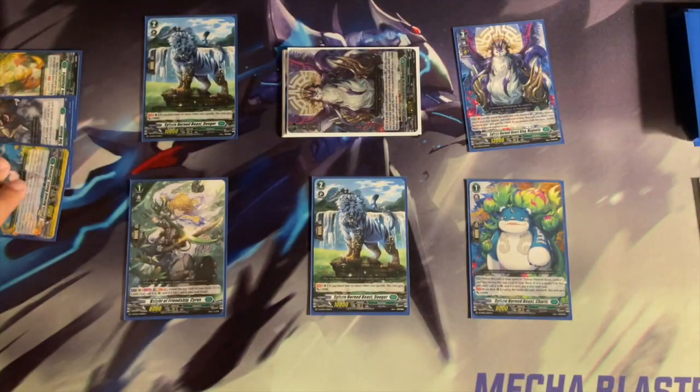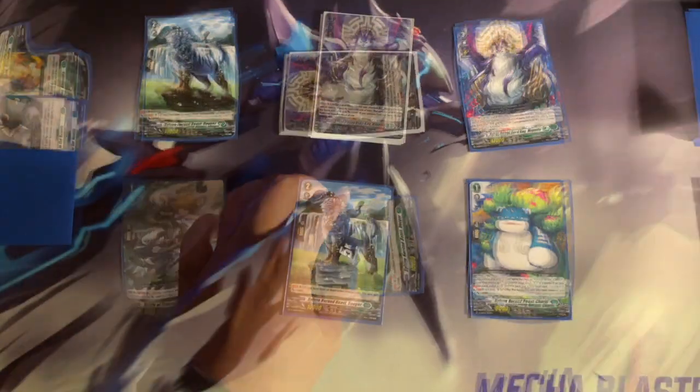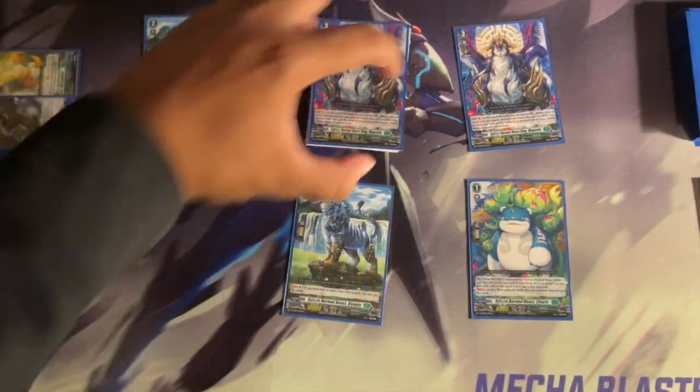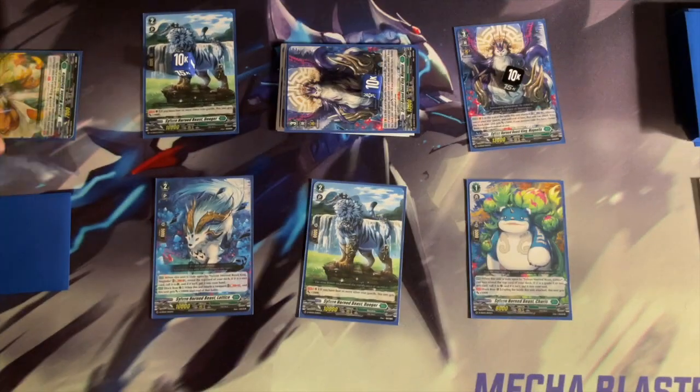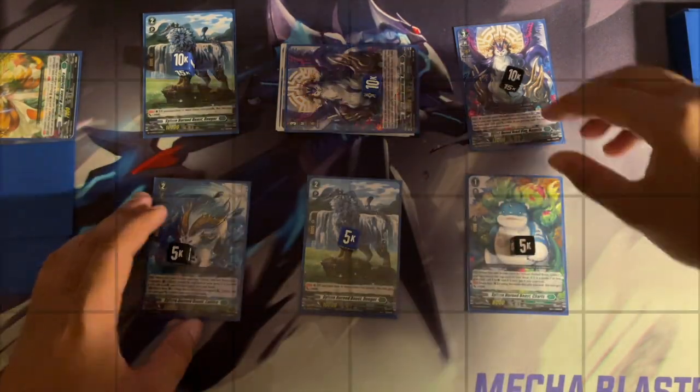At the end of the battle that it attacked, you could counterblast one to choose one of your rearguards to gain 5k, and it could attack from the back row. However, if you persona rode this turn you could select 3 units instead of 1, giving you a 6 attack combo which could go off as early as turn 4.